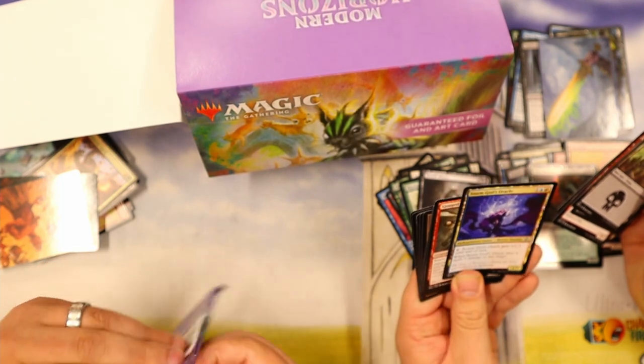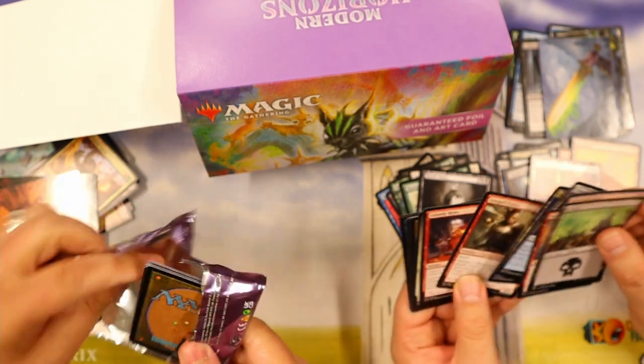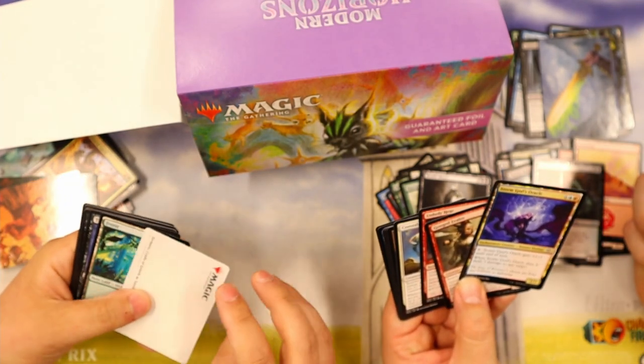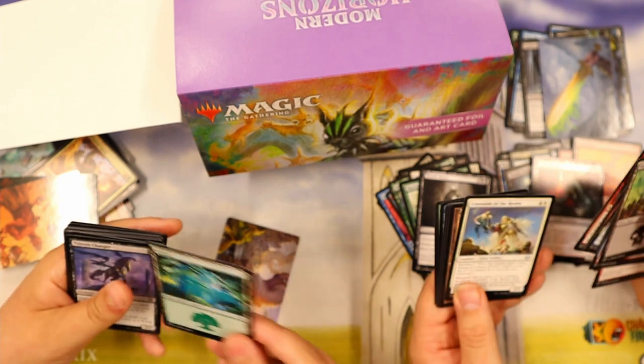Storm God's Oracle — that's a legendary enchantment creature. I thought it was legendary but it says enchantment creature. When it dies, deal 3 damage to any target? And you can kill itself by paying 3. Holy moly — it's pretty decent.